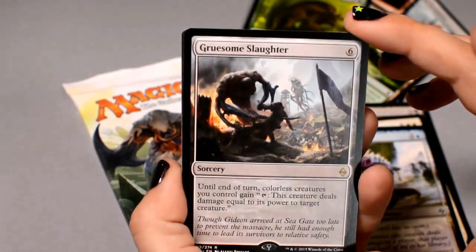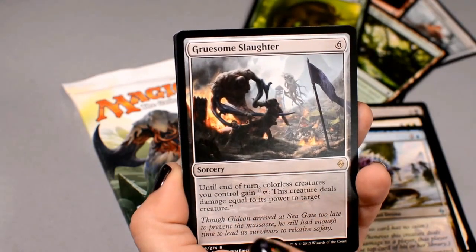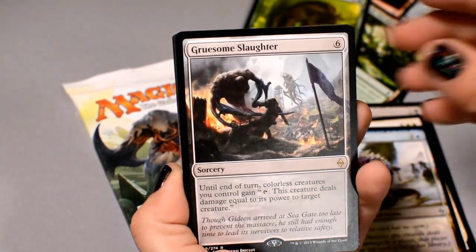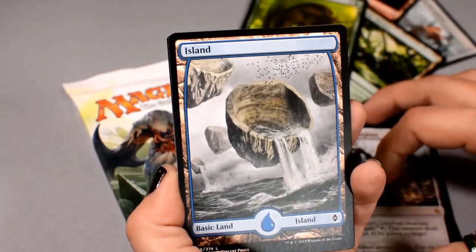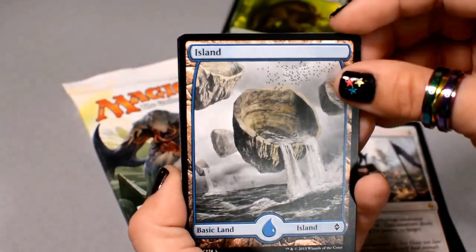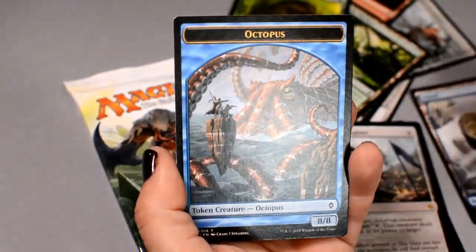Gruesome Slaughter is a colorless sorcery — until end of turn, colorless creatures you control gain: tap, this creature deals damage equal to its power to target creature. So that's nice to throw in your Eldrazi deck. And this very pretty island — love that island art — and an octopus!